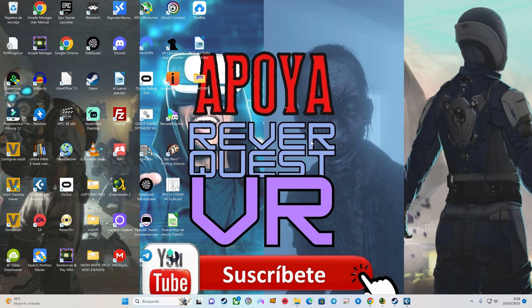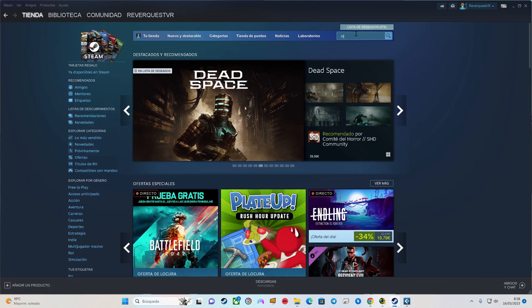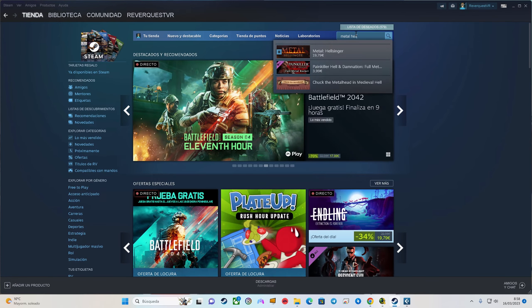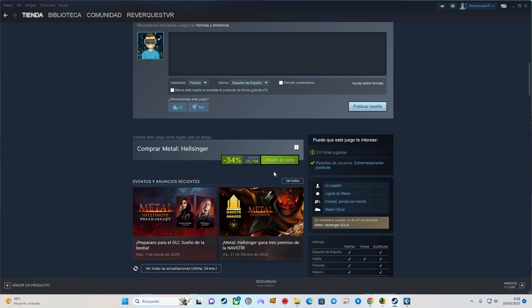¿Qué es lo primero que tenemos que hacer en cuanto a esta guía definitiva? Pues lo primero es irnos a Steam, como siempre, buscar Metal Hellsinger, y lo tenemos a un precio actualmente de 19,79€, está de oferta ahora mismo.